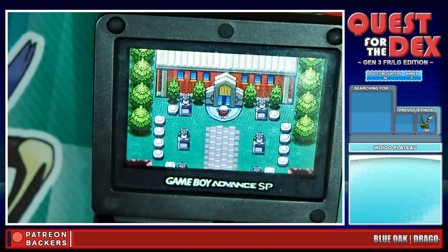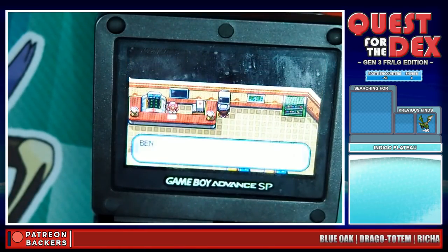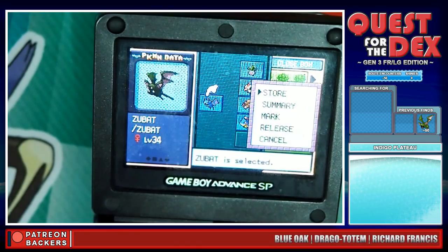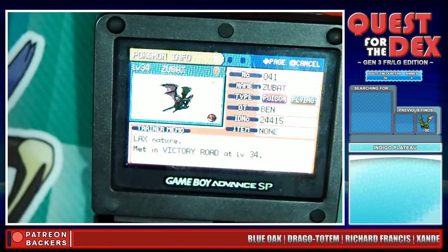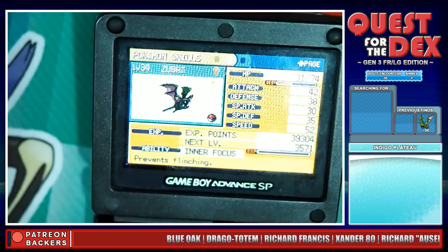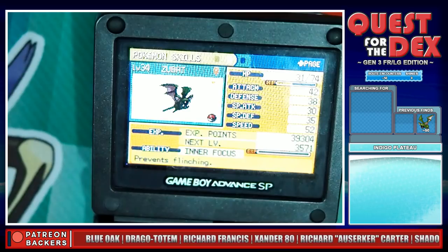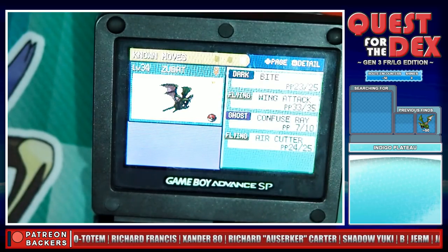Straight up and into Indigo Plateau. Let's have a look at the Zubat in the box — we actually didn't find another Zubat, funny enough. So there's the Zubat: Poison/Flying, Lax nature as I said. The summary in the PC section isn't that different. Inner Focus — that's not too bad. It prevents flinching of course, and no Fake Out on that one. Its speed is really good. Attack's not too bad, but its special attack is dreadful. HP is quite good by the looks of it.